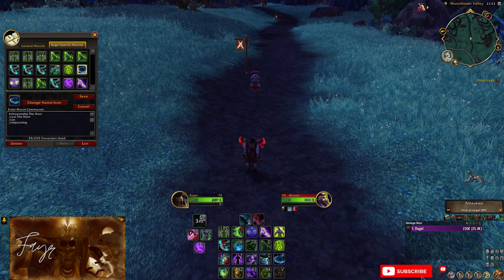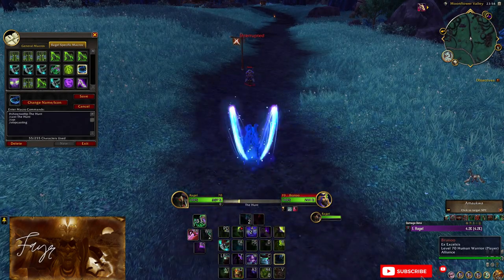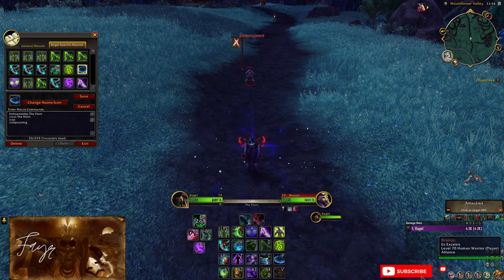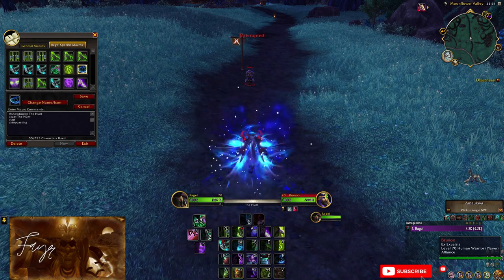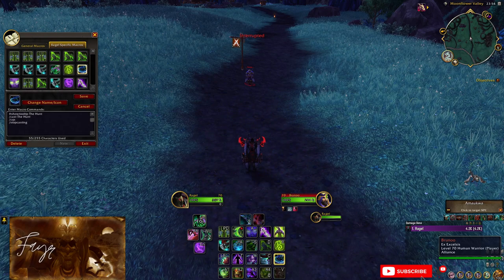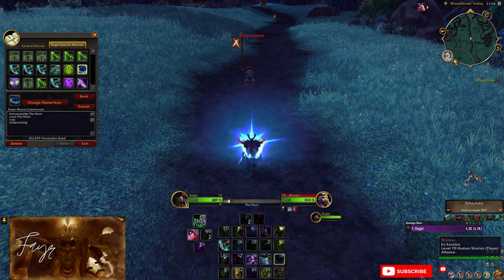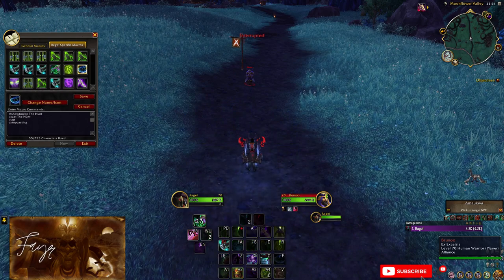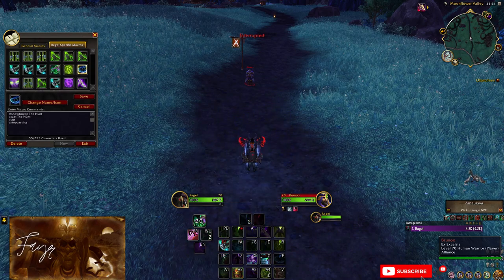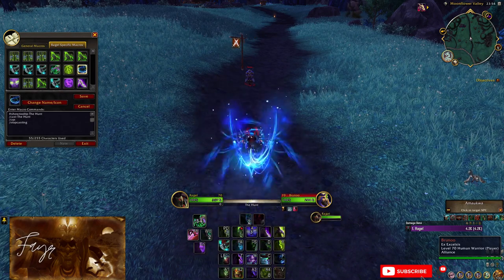Now to the second trick. This one is known and has been used for quite a long time, and it is the Hunt animation cancel macro. This is incredibly useful and you can use it in two different scenarios. First, to react to a defensive ability — maybe an immunity that has suddenly been used on your kill target, giving you the chance to not waste your The Hunt cooldown and save it for after the defensive wears off. Or secondly, you can use this trick to make your opponent believe you will actually cast The Hunt on them, making them waste their defensives while you cancel the cast and use it later when the target is defenseless. This is known as the Hunt bait and using it will give you a clear advantage.